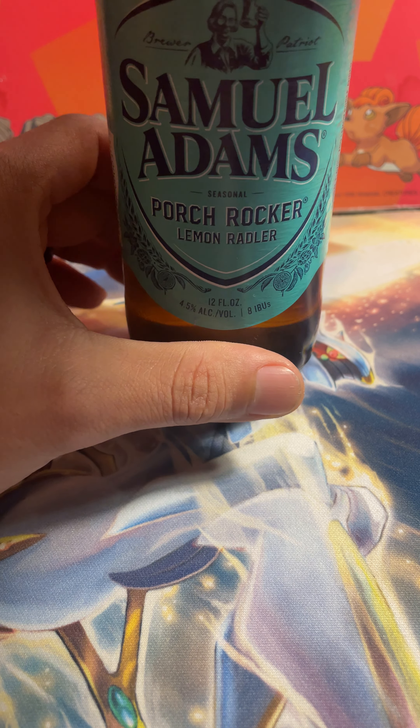First one, Scarlet and Violet base. Got the Gyarados art set here. One to the front. Lightning. Let's see if we get some first pack magic here, guys. Nothing crazy there, but we're going to keep rolling through here. The Paldea Evolved — stick with the base set.